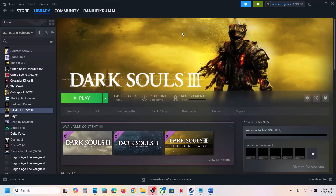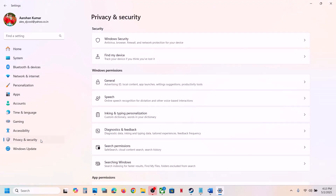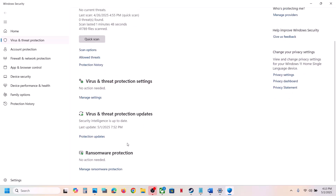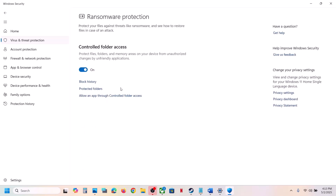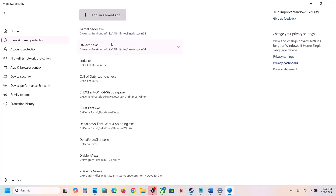If you're using Windows Security, open Windows Settings and go to Privacy and Security (Windows 11) or Update and Security (Windows 10). Click on Windows Security, then Virus and Threat Protection, scroll down and click on Manage Ransomware Protection. Click on Allow an App Through Controlled Folder Access and click Yes to allow.